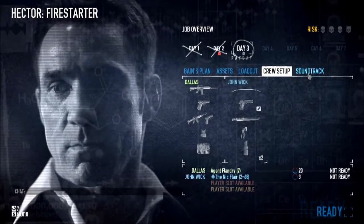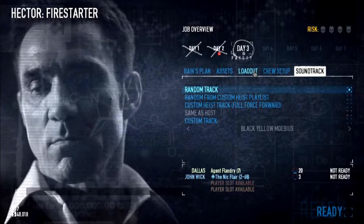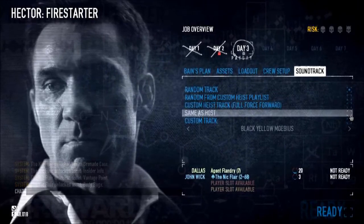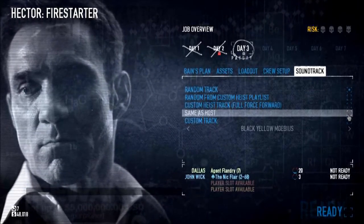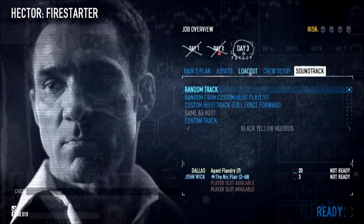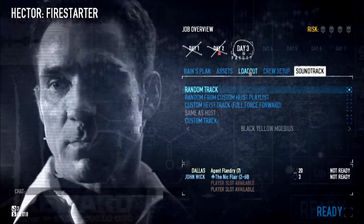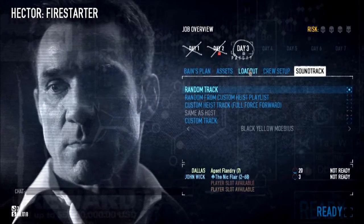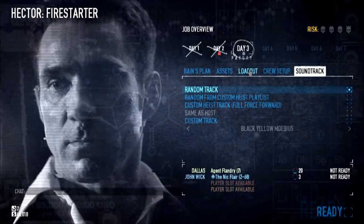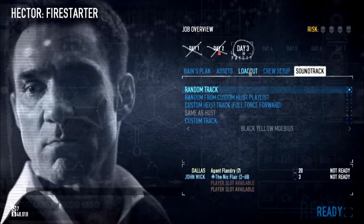So this is actually the standard bank heist map with a little bit of a twist. If you recall in The Dark Knight, the bank vault was electrified because it was a mob bank. The same sort of deal happens here, so there are two things we have to take care of: we have to de-electrify the vault and then drill into the vault.